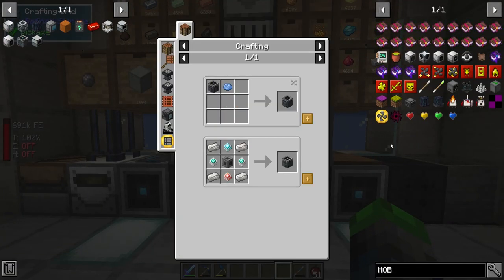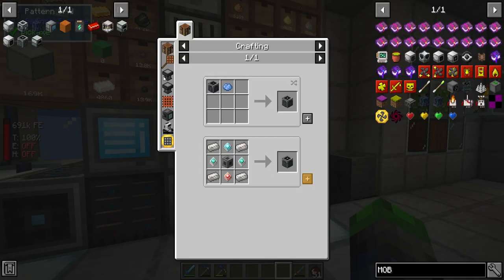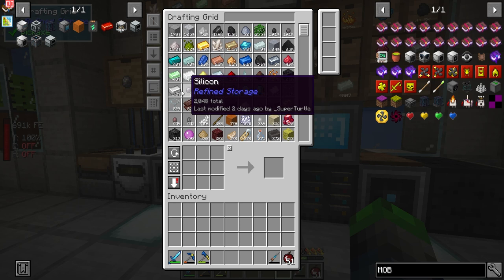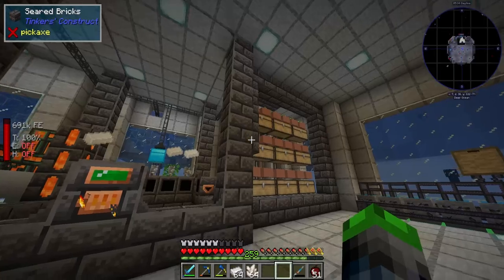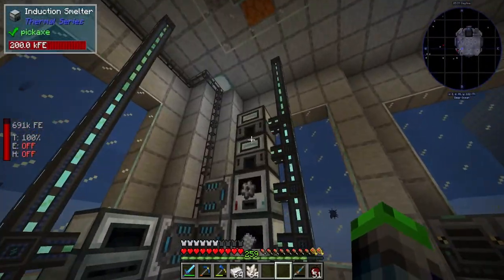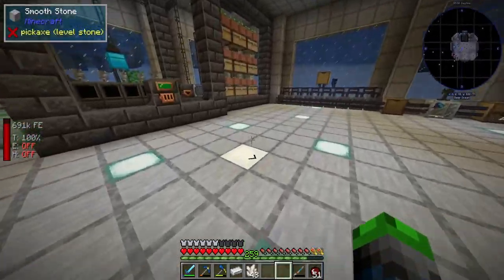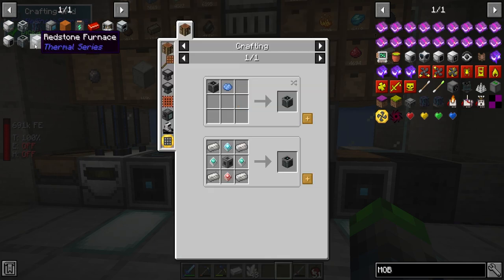So we're pretty much just going to automate the crafter, and we do need quite a few patterns for this. The first thing we're going to want to go ahead and automate is the production of the quartz enriched iron. The reason we want to do that is because that is the gatekeeper for the rest of this, basically. Yeah, we need a lot of this. Looks like we're using three, getting four. This is a very easy recipe that we can set up, but we're going to need to make a crafter for this in order for that to craft it — it's kind of a crafting-ception.